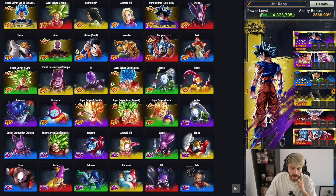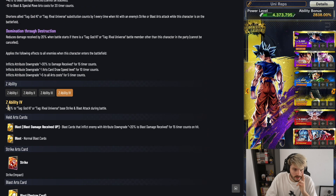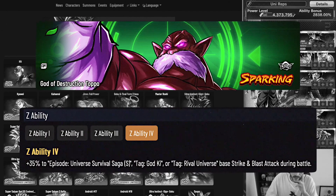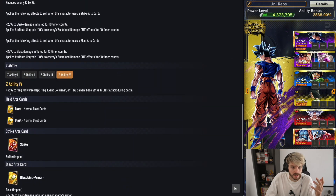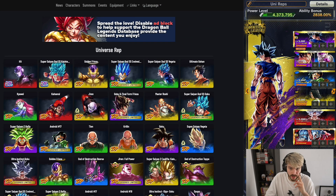For health buffering, the main option for Universe Reps is Bergamo, who gives about 18–20% health depending on stars — still better than nothing. God Topo is also a great bench option, giving 35% to both strike and blast attack at 14 stars, and 30% at six stars. There's also a free-to-play unit that gives 33% to Universe Reps base strike and blast attack at 14 stars, which is ideal if you're struggling.